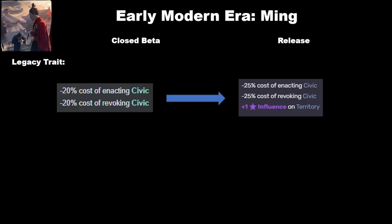Next are the Ming, who had a horrible legacy trait probably rivaled only by the Ottomans for terribleness — minus 20% cost for enacting and revoking civics. This has been changed to minus 25% cost, but the real kicker is the addition of plus 1 influence on territory, which is basically like the Olmec's legacy trait rolled in. That gives you extra oomph on influence generation when you pick the Ming, which is really what you want as an Esthete. Just ignoring the cost changes, plus 1 influence on territory is better than the minus 20% cost for changing civics.